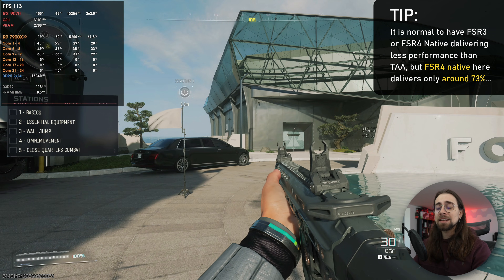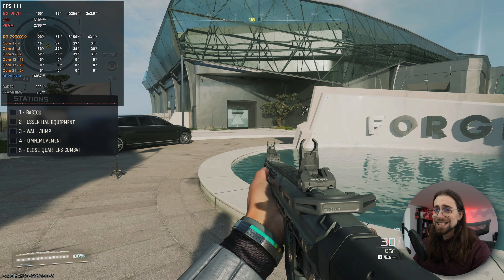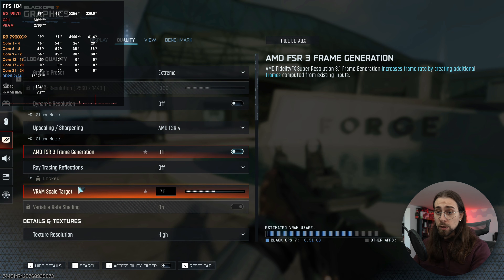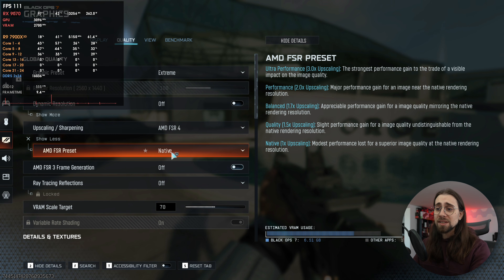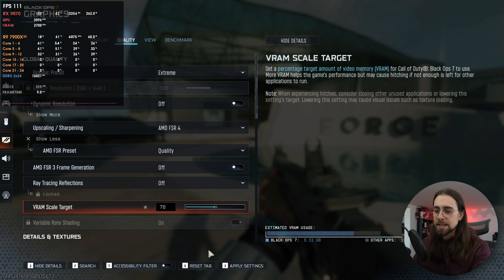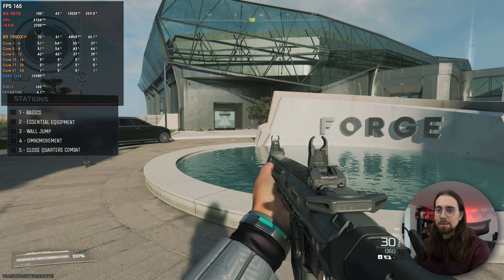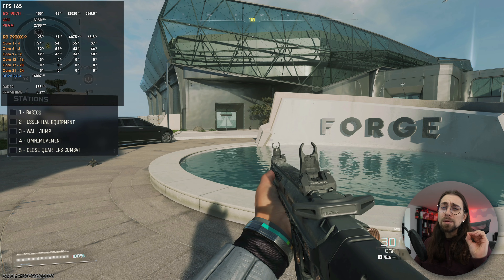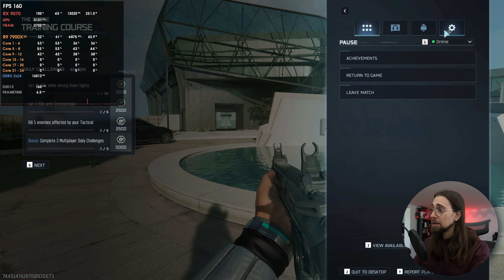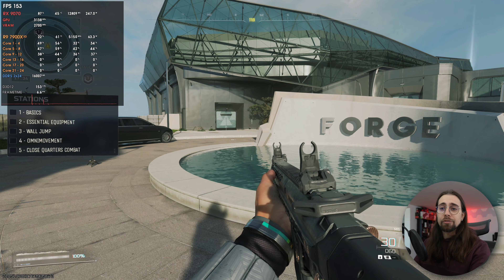It does look much better than TAA — less blur, less aliasing — but the fps goes down a lot. Even using FSR4 quality mode, which should deliver more performance than native since the render resolution is only 66%, we only get around 164 fps — just a little more than native. And FSR4 quality gives 164 while TAA FidelityFX CASS gives 151, so the difference is very little without ray tracing.